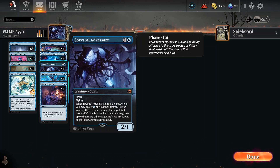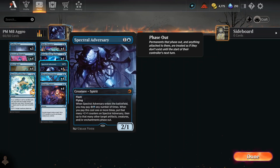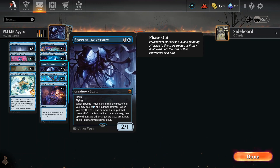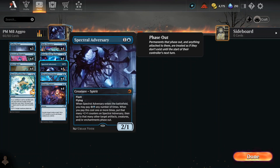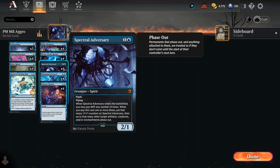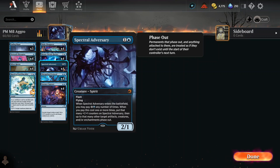We got Spectral Adversary — usually the big boy in a blue deck. Spectral Adversary costs two, he's a 2/1 with flying, plus he's got Flash so you can play him on your opponent's turn. When he enters the battlefield, you can pump additional values of two into him, and for every extra two you pump in, he gets an additional +1/+1 counter and you can phase out that many target artifacts, creatures, and/or enchantments. Play him on their turn, and you've got two turns — yours and your opponent's — where they don't have those things getting in your way.